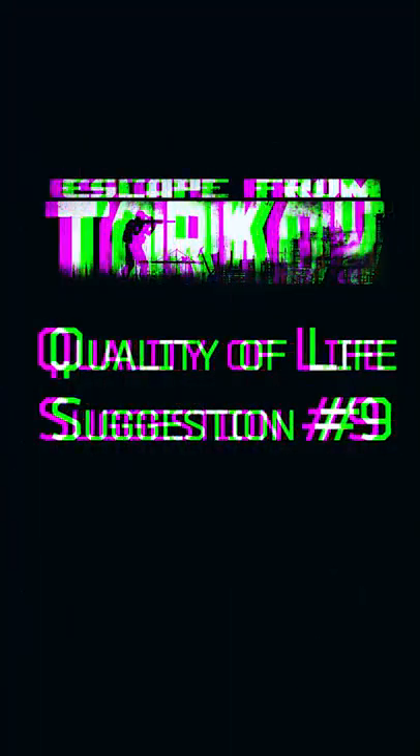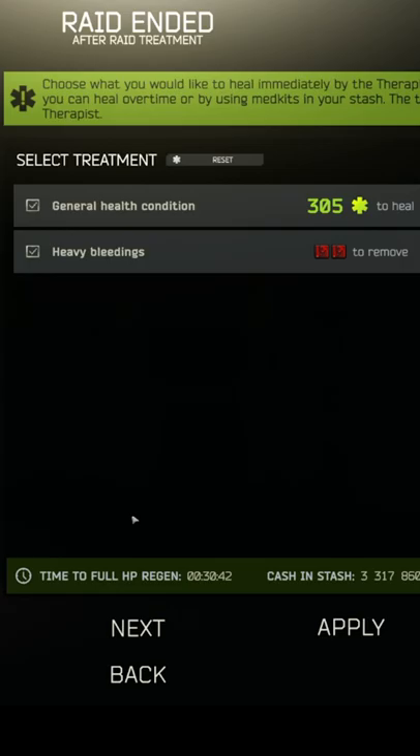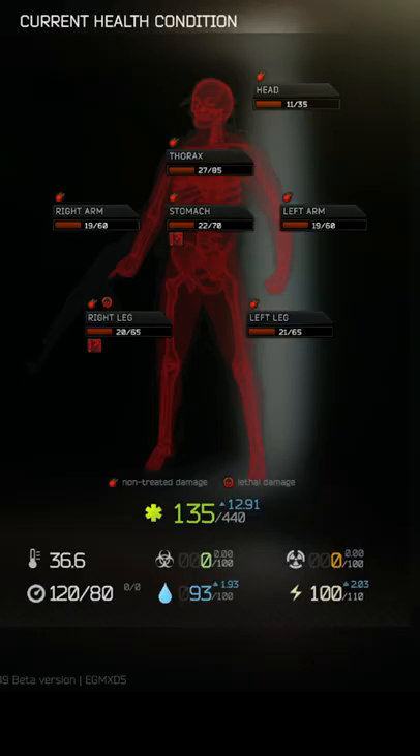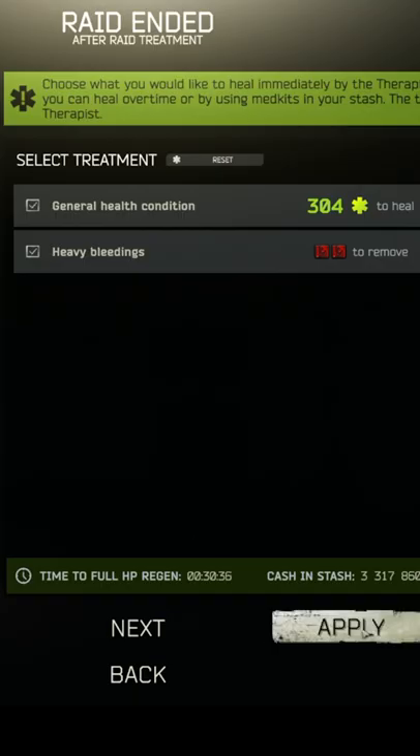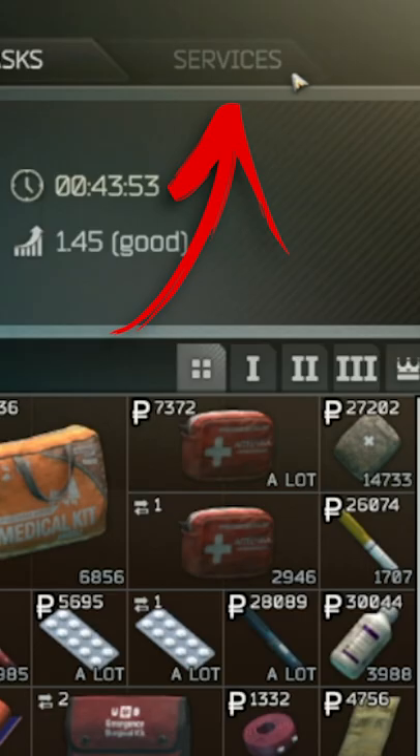Escape from Tarkov Quality of Life Suggestion Number 9: the Therapist healing feature should be moved from the post-raid screen into two different places — her services tab within her trader menu, as well as a pre-raid screen.